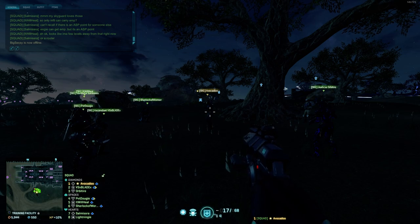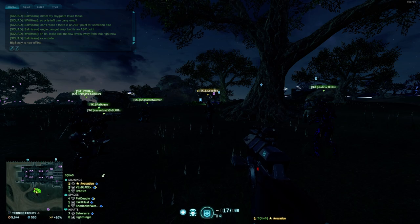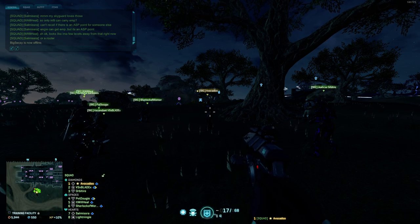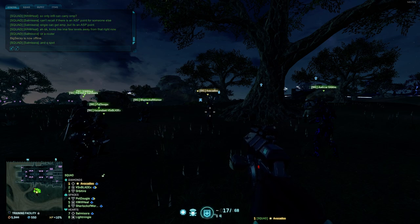In summary, the Valk drop serves three primary purposes: start the cap and get men on the point; drop beacons or a router; and delay the point cap if you are defending. The primary ways to stop a Valkyrie go from most to least importance. The best way to stop a Valkyrie is to call it out. If you are on a point, look to the sky - call out any aircraft approaching the point, be it an ESF, a Valkyrie, or definitely a galaxy. Call which direction it is coming from and let your squad/platoon know.